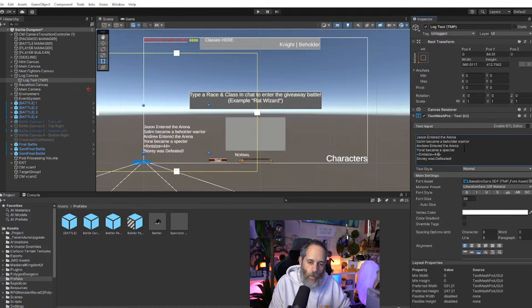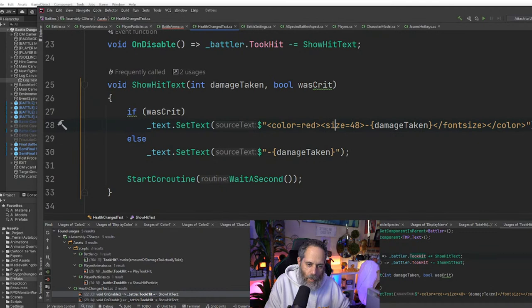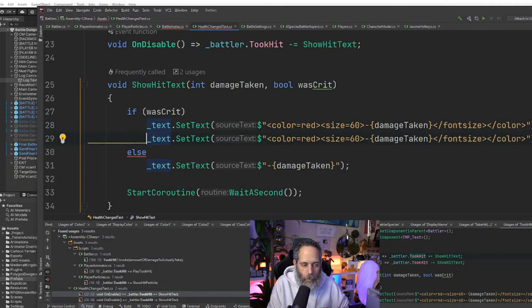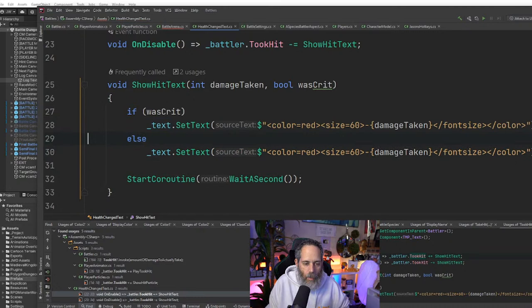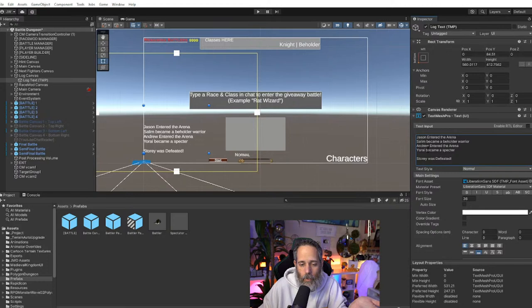The TMP size tag syntax is `<size=NUMBER>` — confirmed by checking the text component in the editor. I also need to clean up the closing tag — I had accidentally left the word 'font' in the closing brace on one of the tags, which was breaking the formatting on one branch. Let me fix that and then test again.